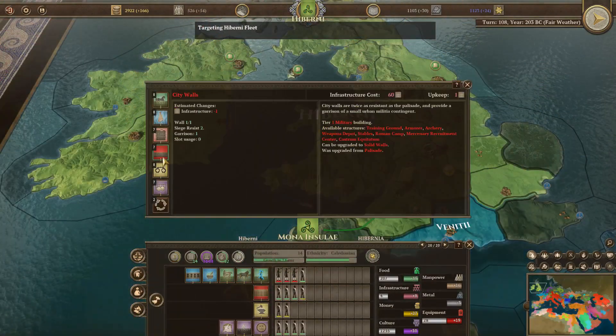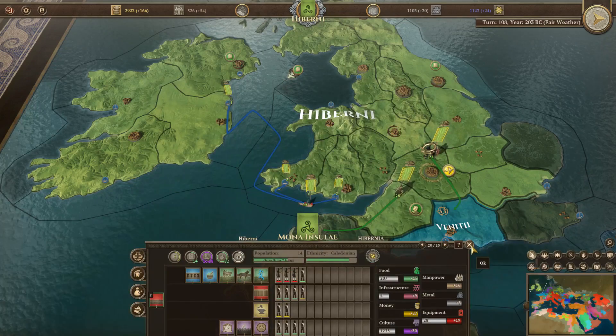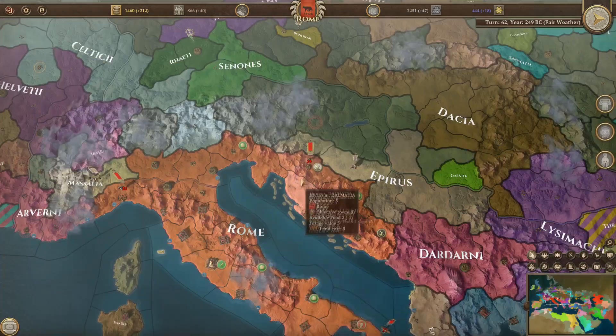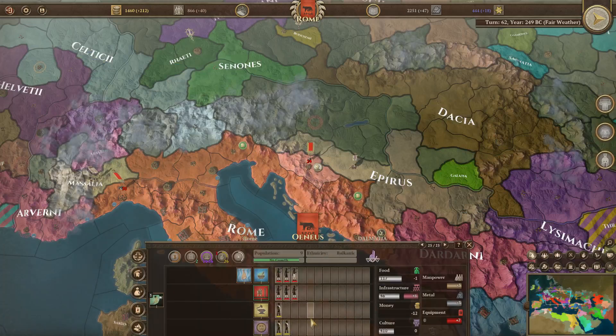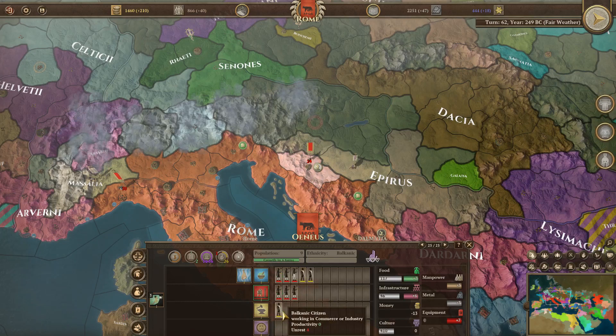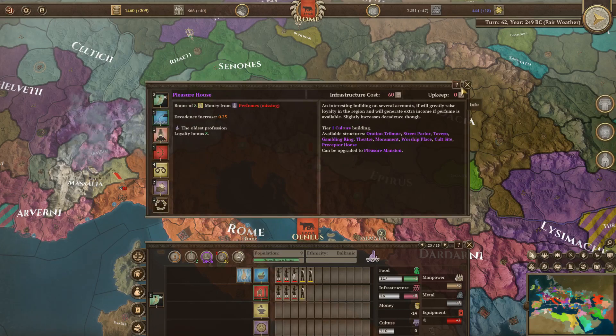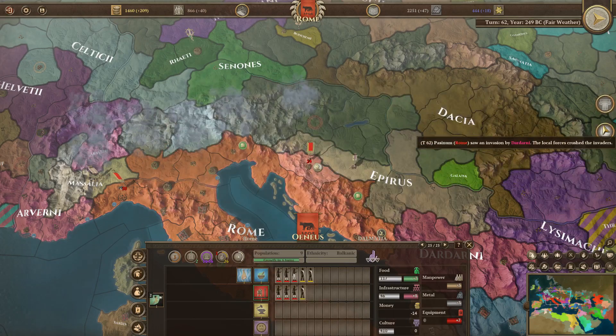There was a ton of depth to this as well, with hundreds of different buildings with different bonuses to food, manpower, equipment, culture and so on. Each region has its own dynamic population as well, made of citizens and slaves of certain cultures. And you can manage your citizens to work on food, infrastructure, money or culture, which is often beneficial to maximise output or to manage army supply and loyalty.